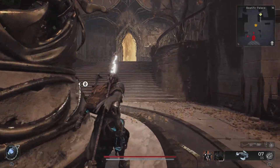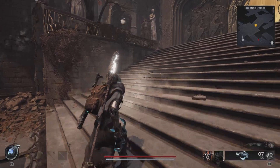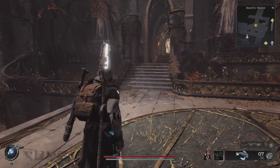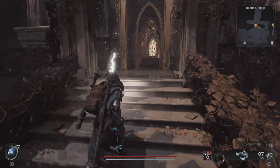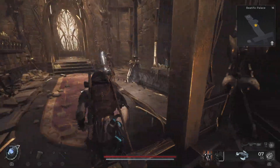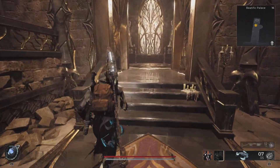Hey guys, we're going to show you how to get the Cataloguer's Jewel ring. We're at Beautific Palace, just right where you go in to fight Faling or Fearing. Take a left, run through the open door, jump on the lift, and it's going to take you down.